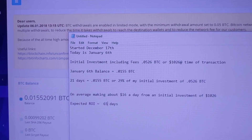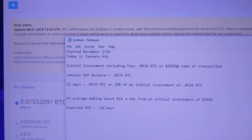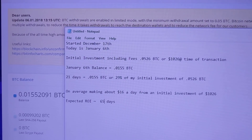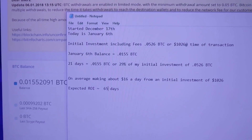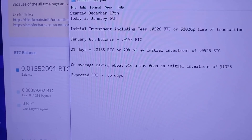As of January 6th, our balance with HashFlare is 0.0155. So after 21 days, we have a 29% return on initial investment. Based on what we've been getting paid out per day, we can expect an ROI of around 65 days.